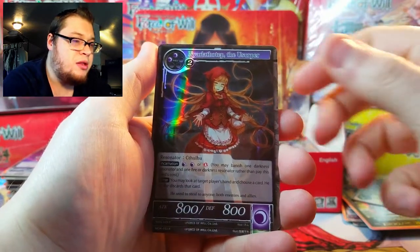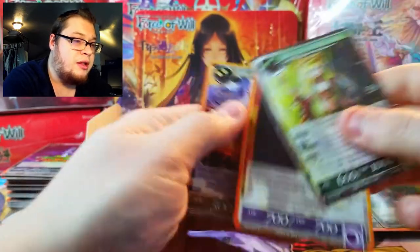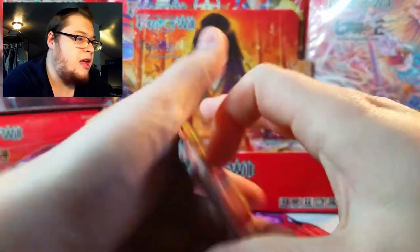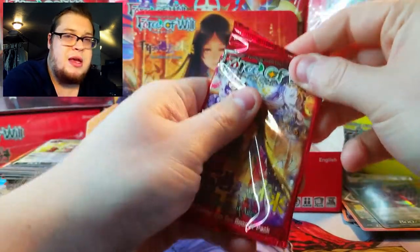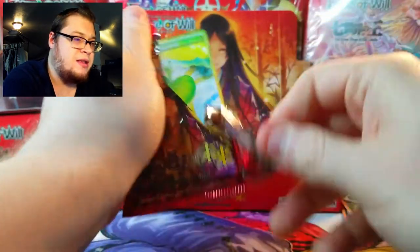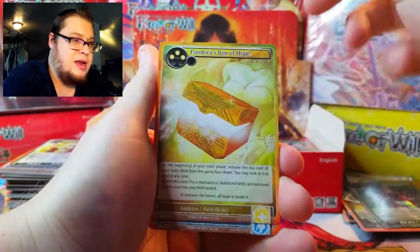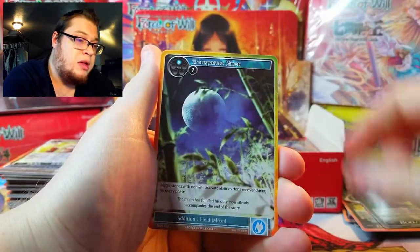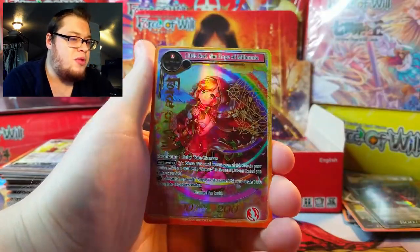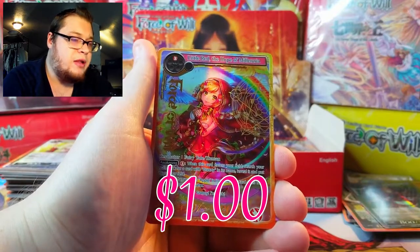Next one — Moon Incarnation, Ghostly Flame. Oh, a nice foil Nyarlathotep the Usurper — very cool. Another Elvish Oracle. Like I said, doubles doubles doubles all day. You could literally buy one box of this set and get everything you need. That really impacted people's desire to buy more boxes, which hurt the market at the time.